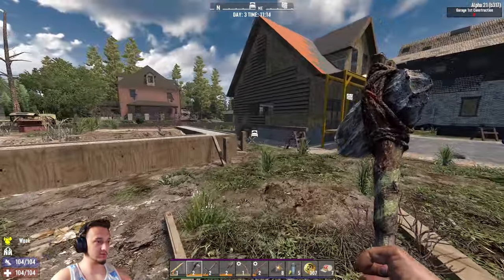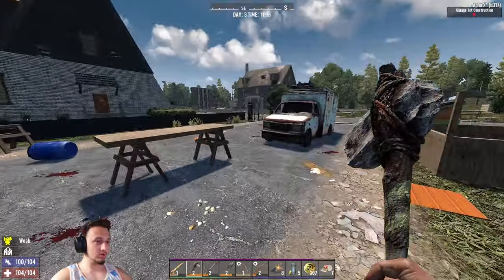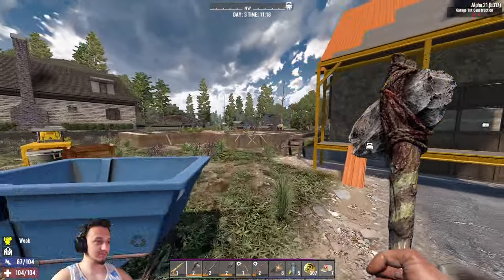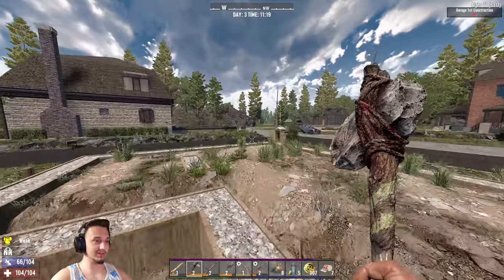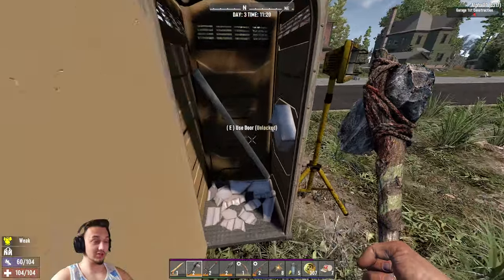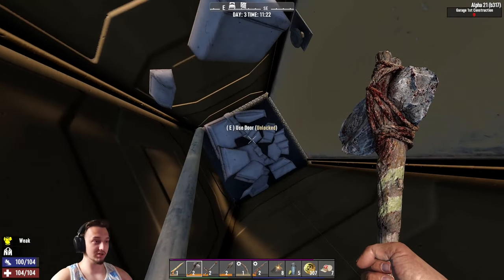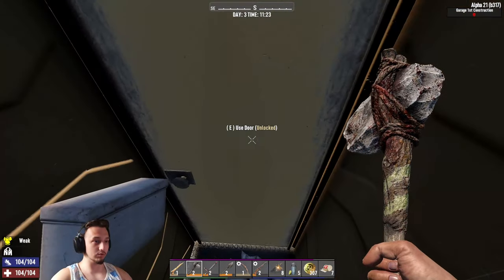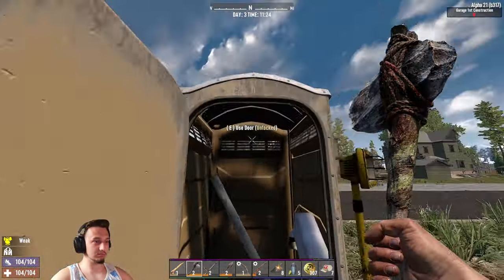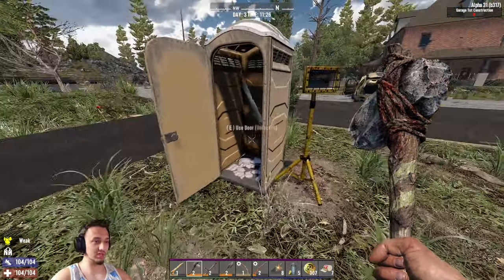We hit up a couple houses to grab some supplies. Let's go check this one up here and see if there's anything good. Actually, I want to show you guys something pretty cool right over here - there's a little port-a-potty, and with the new update you can actually open and close this door and get right into it. So if you're running from a zombie, just hop into the port-a-potty! I can't guarantee it'll do anything but there's kind of a toilet in there. I think they probably just added this whole thing with new textures.